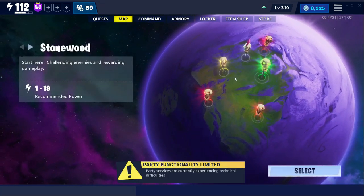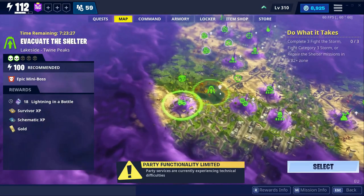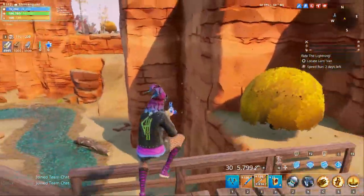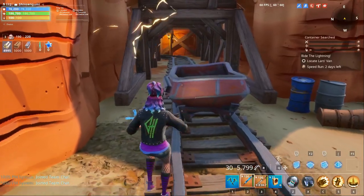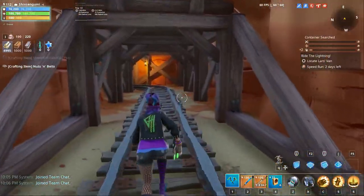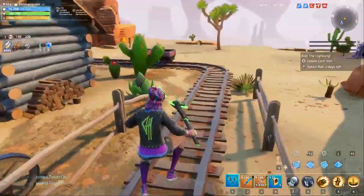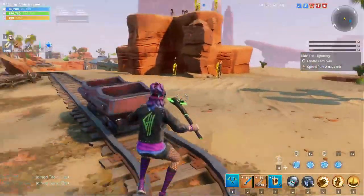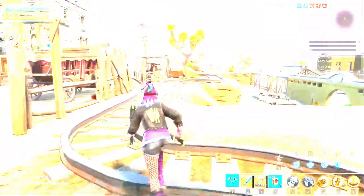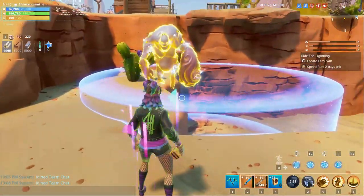For this we'll go for a power level 100 zone and test it out. So we are in a power level 100 zone and we are gonna farm some metals so I can get that Rocking Riff activated first. We're gonna have to find a smasher to test this out. There's a mist smasher there.